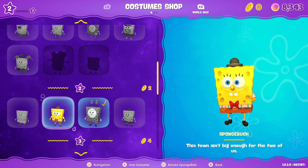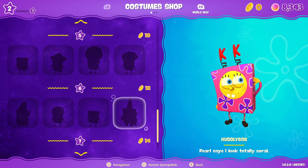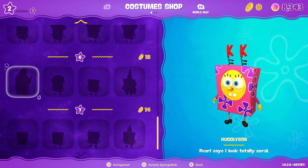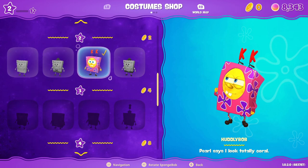If you have managed to get any golden coins during the campaign you will be able to unlock the second, third, fourth, fifth, sixth and seventh tier of all of the costumes. If you haven't, they will be blacked out like this and you will have to wait until you go back and collect them.